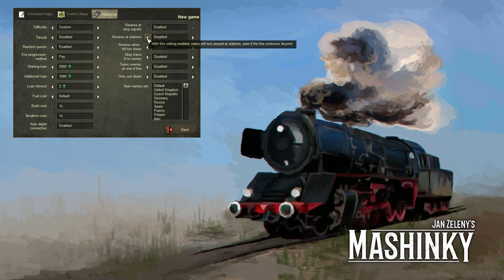I usually use reverse at stations enabled, so that means trains can actually come into the station and then reverse back if they needed to go the other way. But we're going to disable that and jump right in.